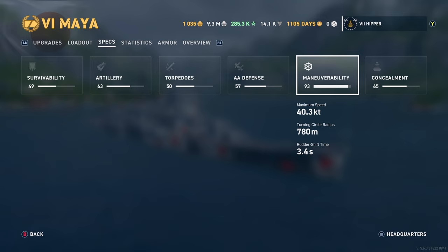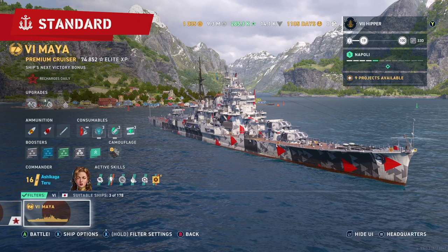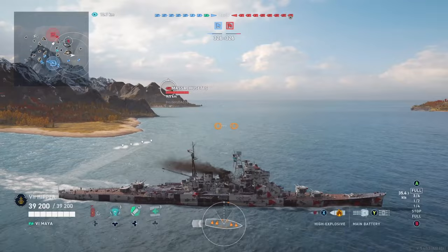They both have their pluses and minuses, but I always have turret rotation. In this game I have the acceleration and the rudder, but sometimes I run double rudder. The base rudder is 3.4 seconds and with full rudder you can get it down to 2.2. So far doing pretty well in this ship.